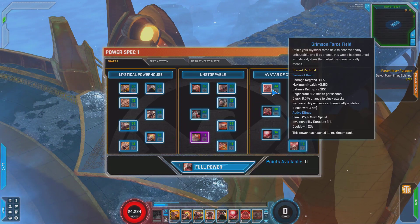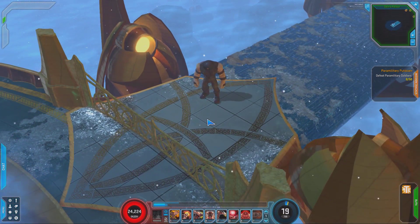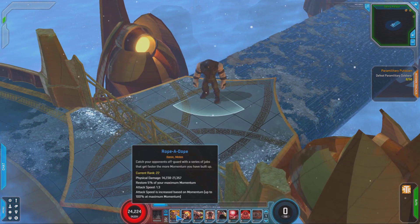In here he also has his other passive you can't miss, the Crimson Force Field. This is the power that will make him invulnerable. I do have all of his moves to show you, but I am going to take a quick look at what I use specifically.